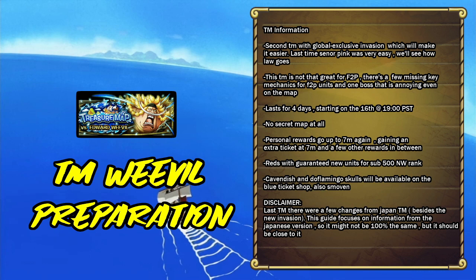I hope the law invasion is as easy as Señor Pink was — Señor Pink was very easy. Now, this character doesn't have a right version and making the teams isn't that great for free-to-play because there are a few missing mechanics: silence, despair, and removal. It's a STM with no secret map and seven million rewards, plus 500 New World. You'll get a reds with recent legends, Cavendish and Flamingo schools on the blue ticket shop, and Smoothie will also be available — a very good unit.